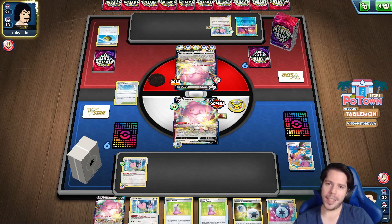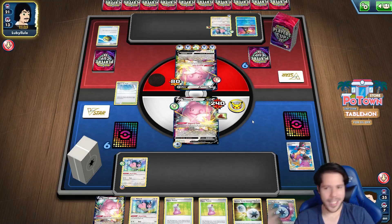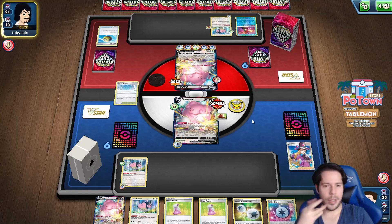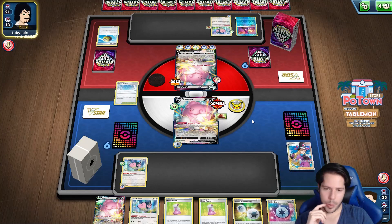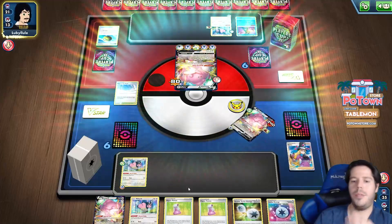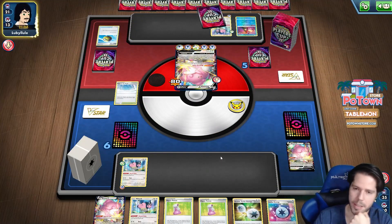Every time I attack into the Blissey, I get closer to decking him out - that's pretty funny. He's like 15 cards ahead, so even with my Double Lucky Energy Miltank, he will not be anywhere close. I can wait on the Miltank until the very, very later stages.